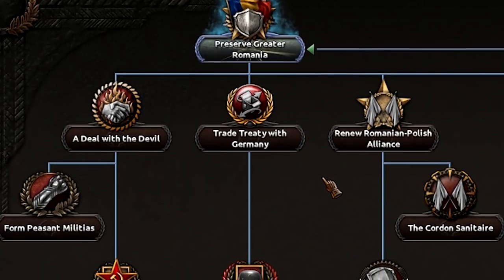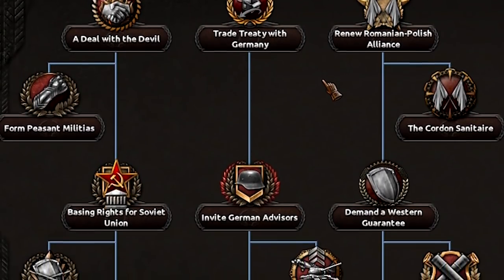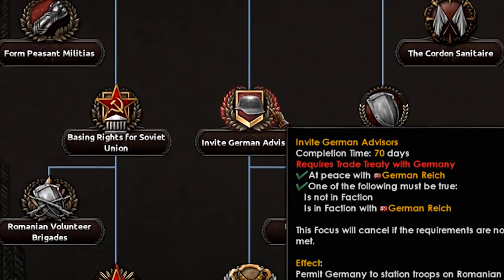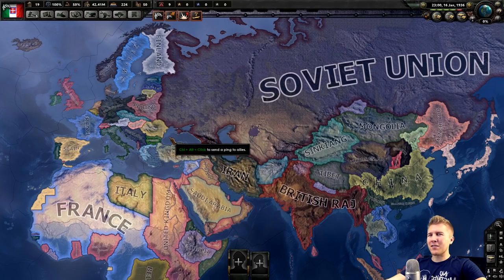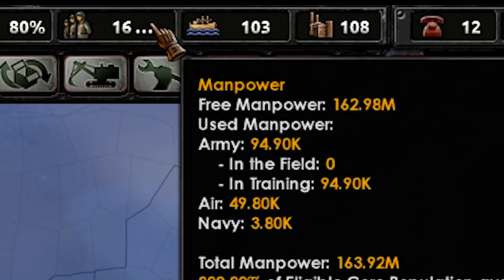That way we can still kind of see the results. Because some nations are going to get these bonuses way before others, since they're going to go down better parts of their tree. And obviously, not all focuses have these crazy bonuses. I guess most of the world already has an insane amount of manpower. Germany with 66 million. The Soviets with... okay, what the fuck is that? Oh yes, I like it. Much more realistic.